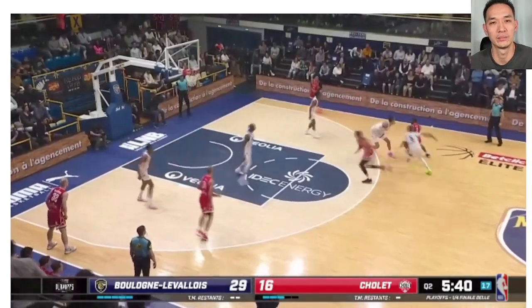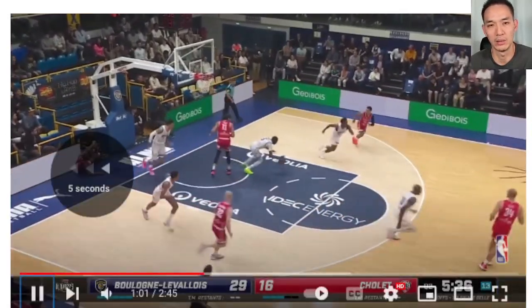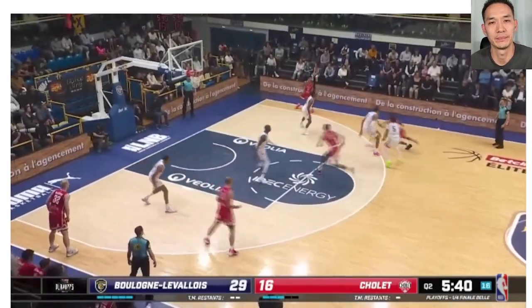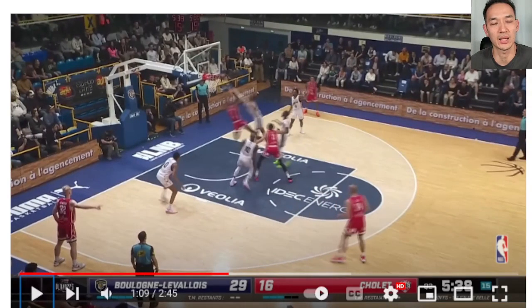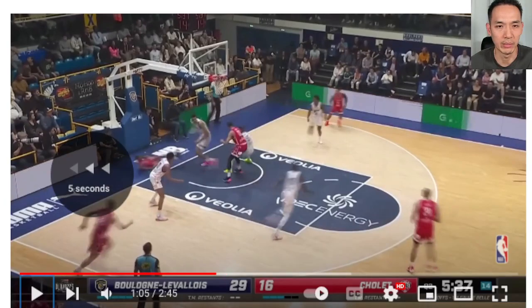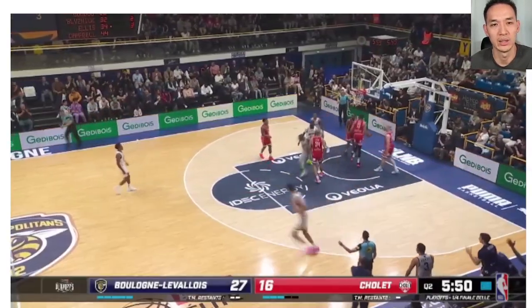He doesn't see that guy behind him coming around, reaching around. Okay, nice little block there — he gets hit. He shows on the pick and roll, the guard gets right around him. He crosses over his legs, bumps him with his hip, and then gets the block. The guard could take one more dribble, use the rim for protection and finish on the other side. That's a great block, but I'm on the guard for being a dum-dum.